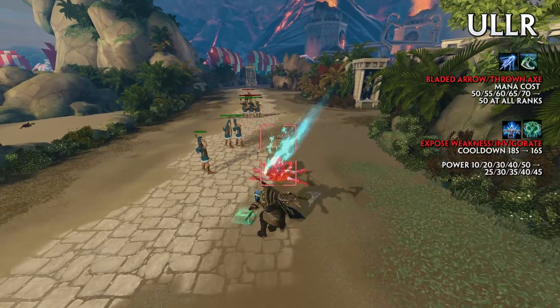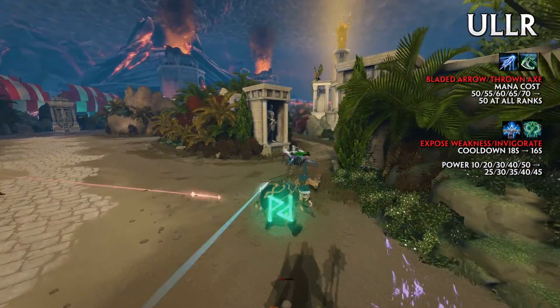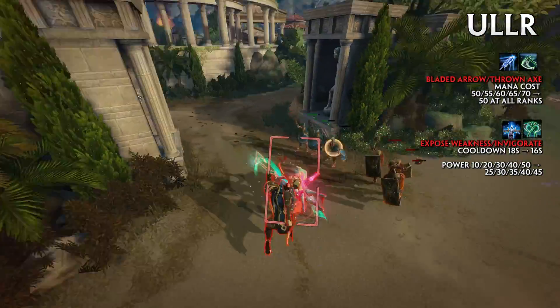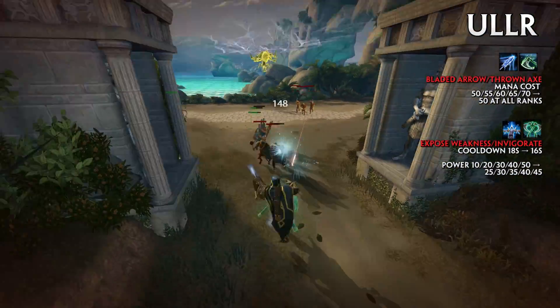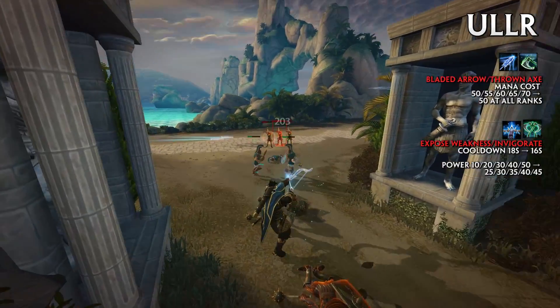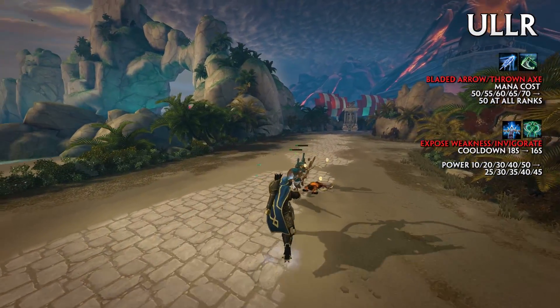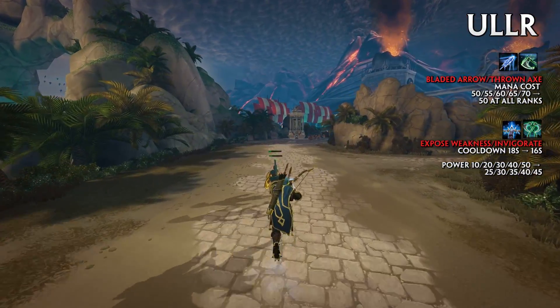Our last god, Ur, received some buffs this patch to help him with his late game. Bladed Arrow and Throne Axe have their mana cost reduced to 50 at all ranks. Exposed Weakness and Invigorate have their cooldown reduced from 18 to 16 seconds, and the power changed to 25, 30, 35, 40, and 45.